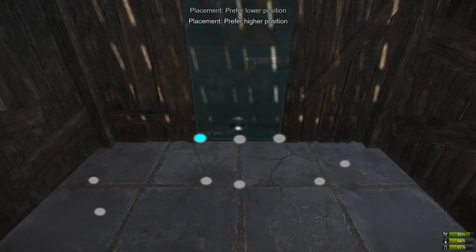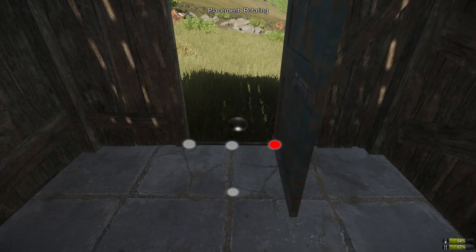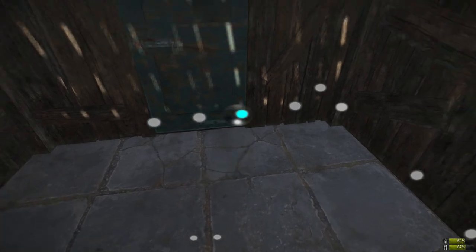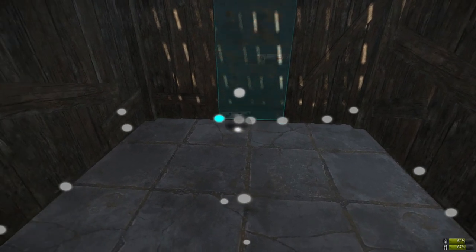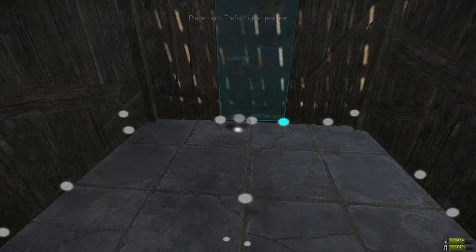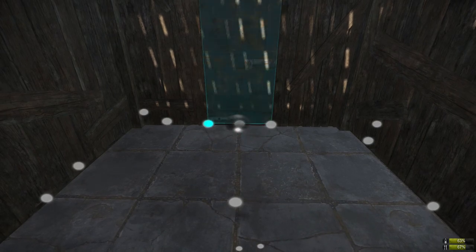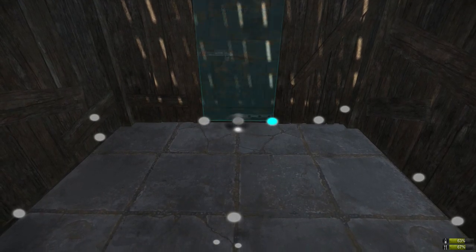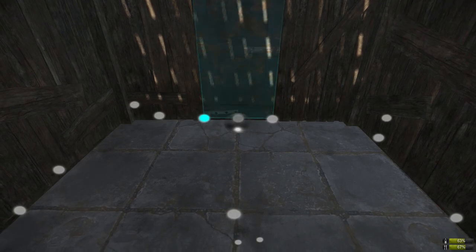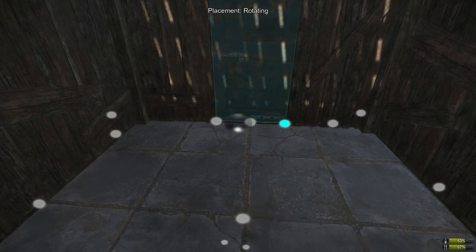When you place a part you can see a blue dot — that shows which way the door is going to open. If you press Alt you can rotate it. You want to rotate it on the middle dot so the door can open one way or the other. If you look at a different dot it will rotate differently — that's how you rotate the door to decide which way you want it to open.